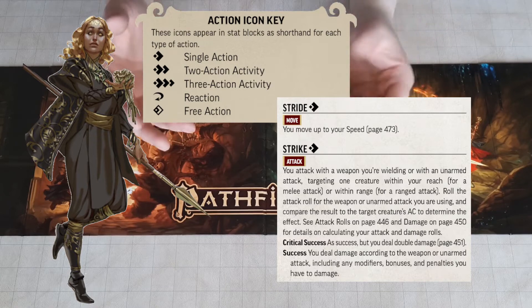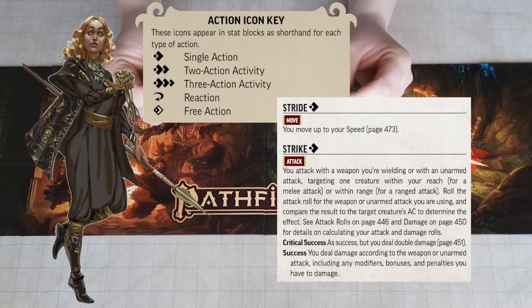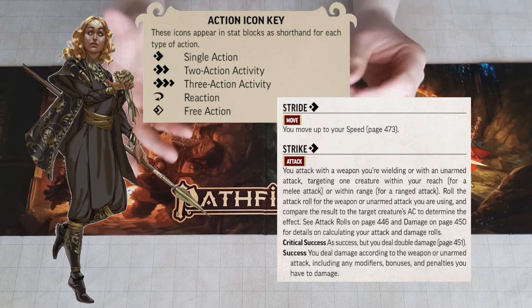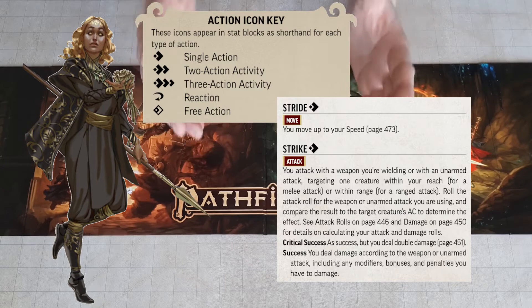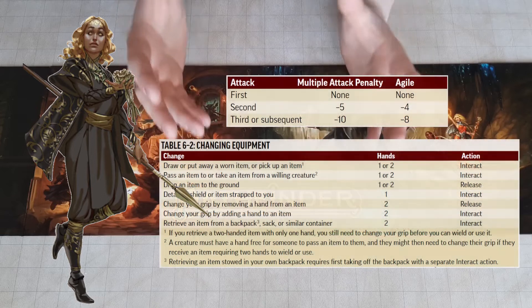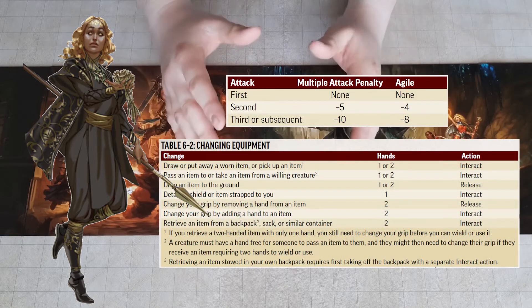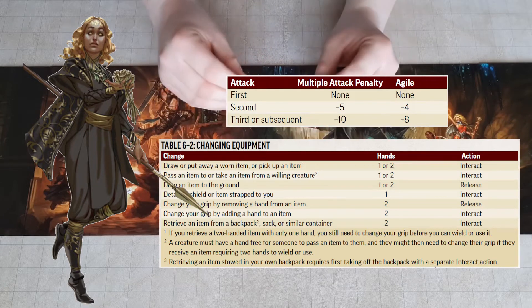This means you could stride 3 times, moving 3 times your speed on your turn, or strike 3 times. There are a few limits, however. These basic actions are discrete, meaning you must end one before doing another. As well, you should be careful about what potions you plan to use in combat, because rummaging through a backpack in the middle of combat can be quite costly time-wise.